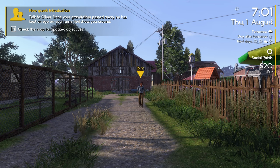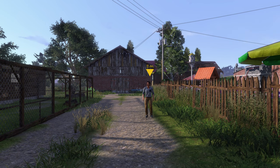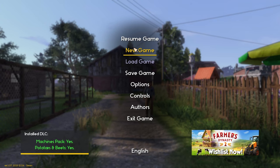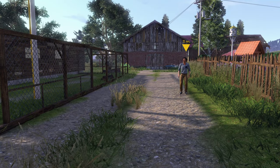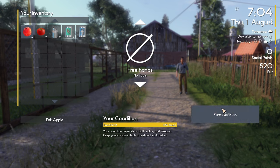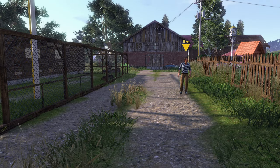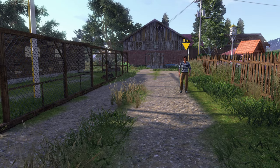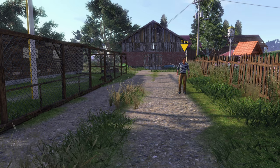Okay, here we are. New quest introduction — talk to Oliver. I didn't quite catch that. Is there a journal? Inventory. I don't know what that said. All right, we got to talk to this guy. Is there not a button for... Oh, there's a tab. We have an inventory. Free hands. There's nothing to bring up, like what our objective is. It's got to be an objective button, right?